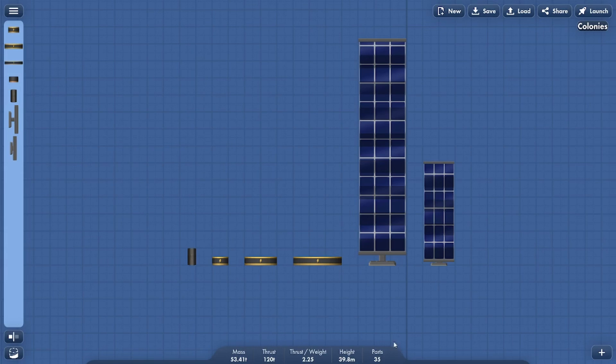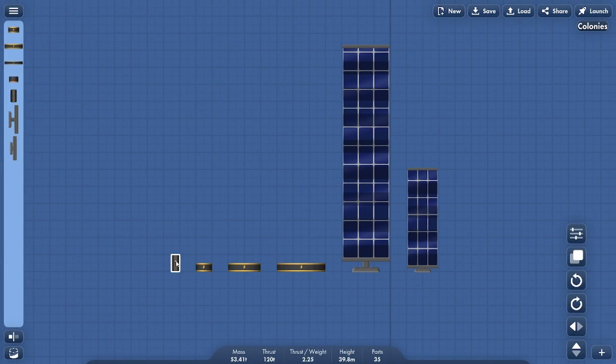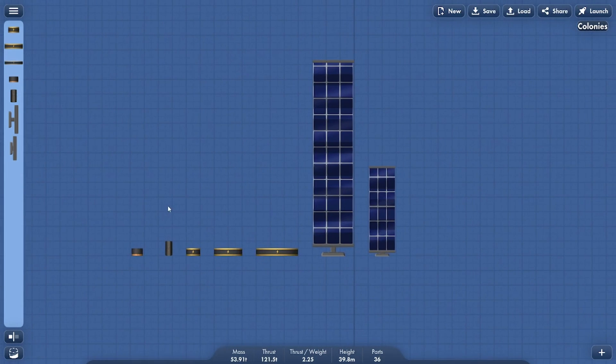The electricity mod adds a few more things: batteries, different types of electricity generation — each unit is one kilowatt-hour — and then an ion drive, which uses electricity along with a fuel.